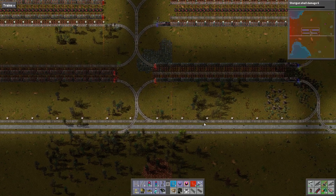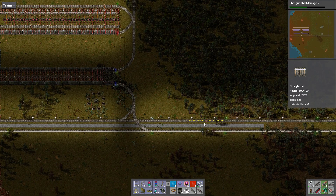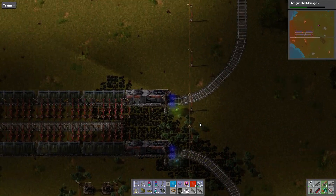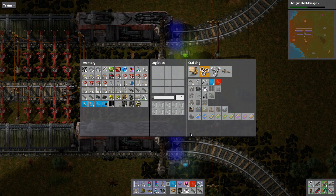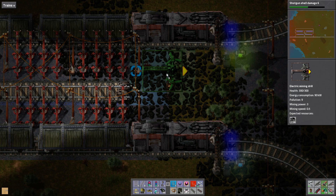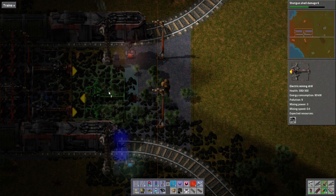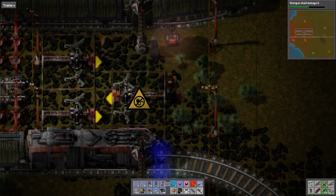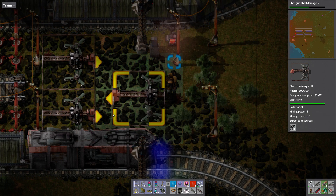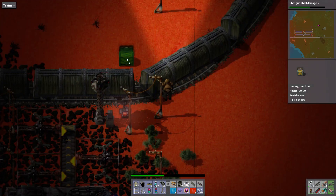Now let's set up the tin. There's a lot of wood here. All right, we've got some mining machines here.